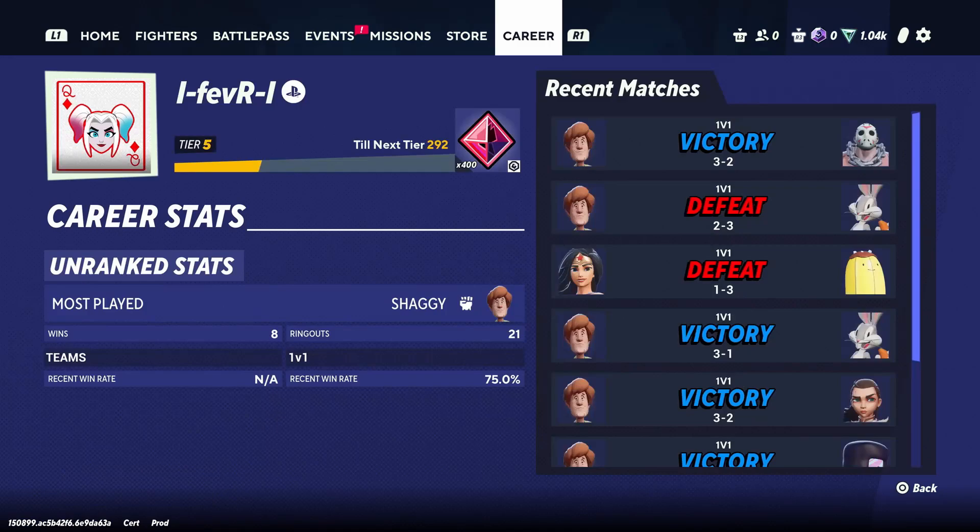If you take a look down under career stats you'll see unranked stats. Eventually when ranked mode comes out you'll be able to see those as well. Here you'll see your most played character — in my case it's Shaggy — as well as the number of wins you have and ring outs.